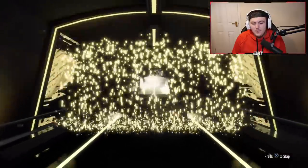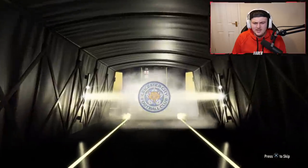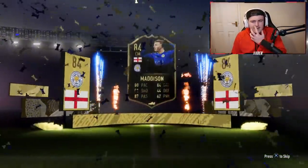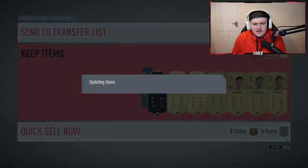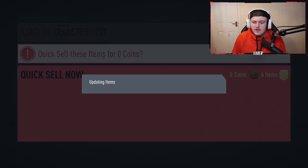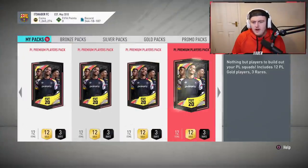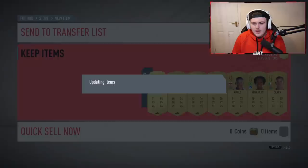We've got a walkout inform - what's this going to be? English, I think - I've already got... it's Madison! I think I already have an untradeable Madison. If there's an SBC requiring an inform I might submit him. Oh wait, he's tradable? Nice - we'll send that to the transfer list. That's not too bad, we've got an inform in the club as fodder. That's pretty decent.